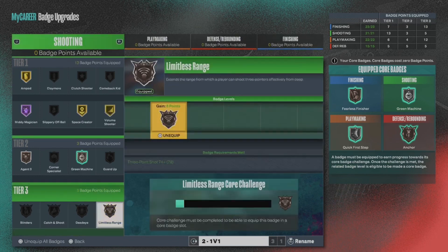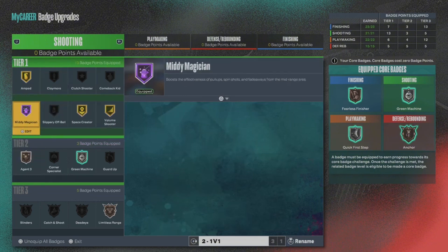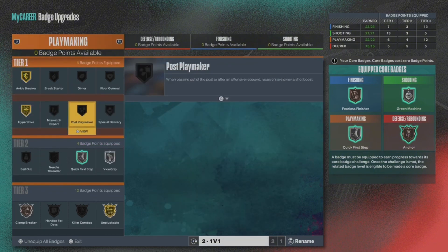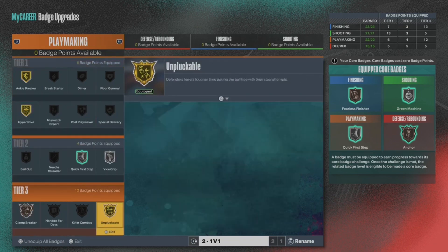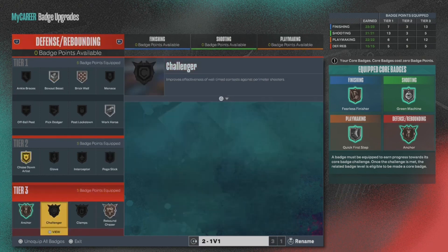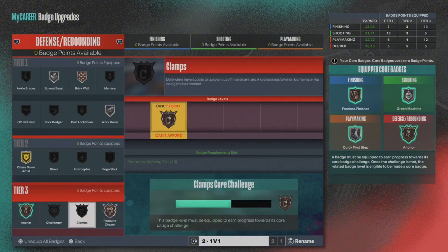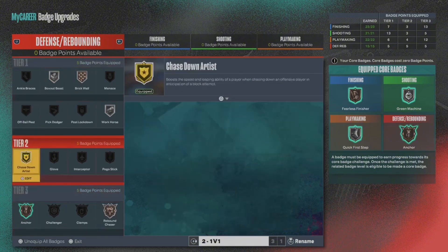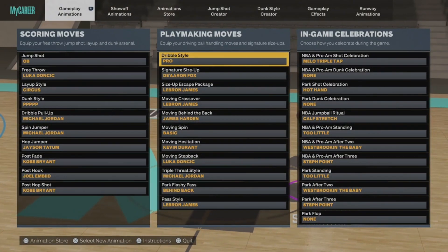If I had limitless or posterizer at gold I'd be rocking slithery — that would make it even better. Still only gets bronze for some range but you could throw limitless range takeover on it and be fine. Agent threes on bronze, still can shoot fadeaways. Hall of fame mini magician is a must on this build. Angle breaker gold, hyperdrive gold, bronze clamp breaker because I don't have unpluckable yet. We only get bronze tier three defensive badges, so I'm rocking rebound chaser and anchor.